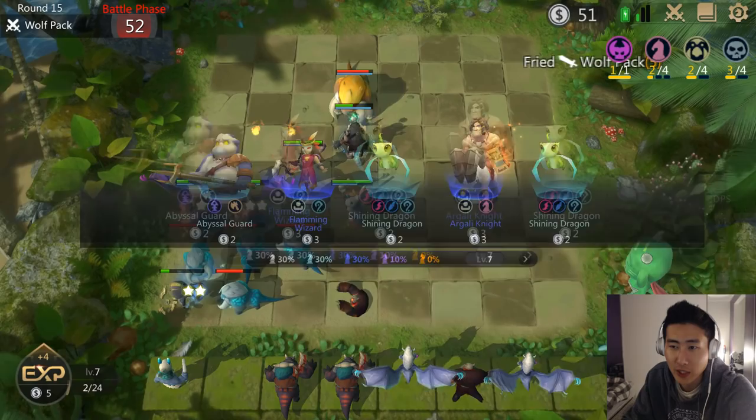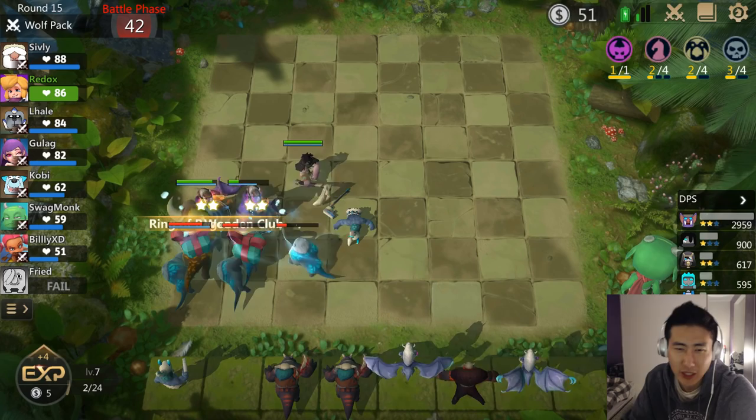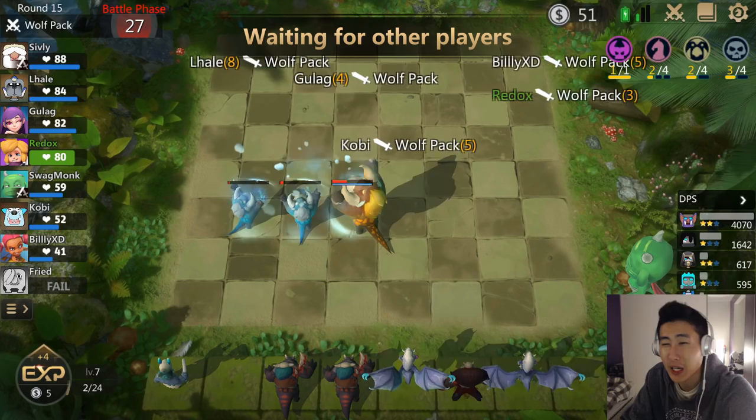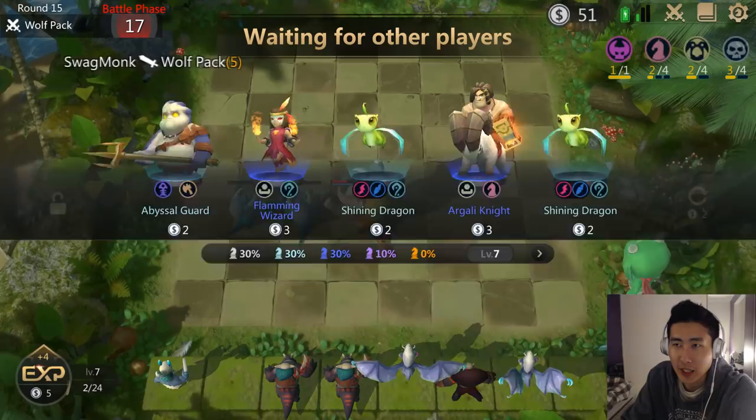I'm at 50 gold — this is the Wolf Pack round so I'm not facing a player. I may actually end up losing here. I probably should have used tankier units, but I don't really have tanky units with this build. My Soul Reaper unfortunately won't be able to take out one of those extra wolves — I could have gotten more items. That's unfortunate; this is a great round to get items but you have to kill the wolves to get them.